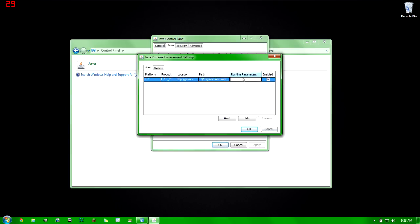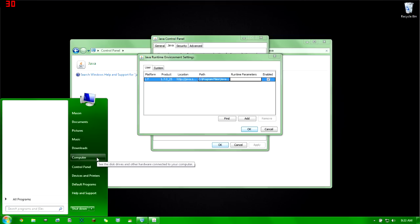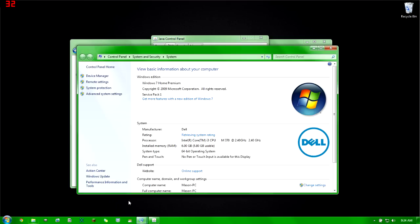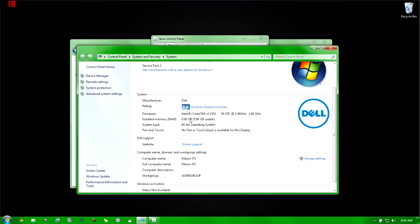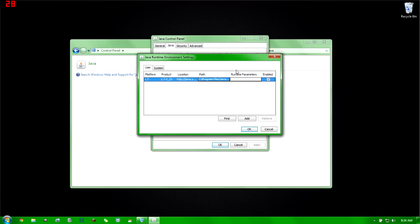In the Runtime Parameters field, this is where we're going to type something. But first, we need one more piece of information. Go to Start, right-click on Computer, and select Properties. Scroll down and find the RAM or installed memory entry. I have 6 gigabytes, or 5.8 gigabytes usable. You want to make sure you leave at least 2 gigabytes free just for your computer to run.